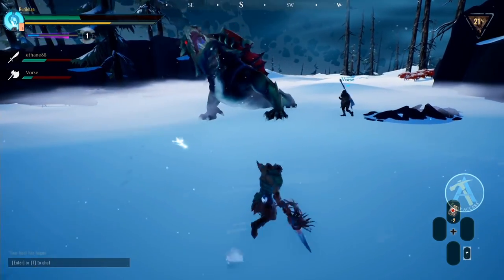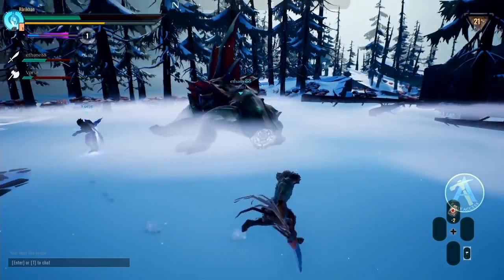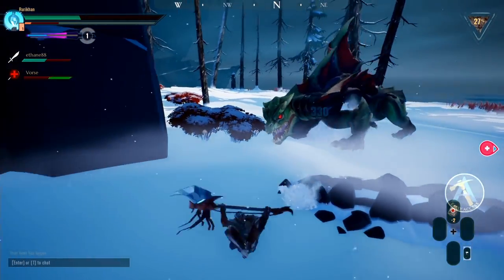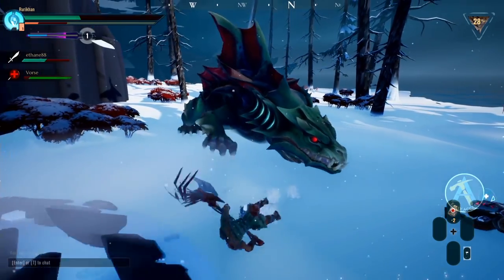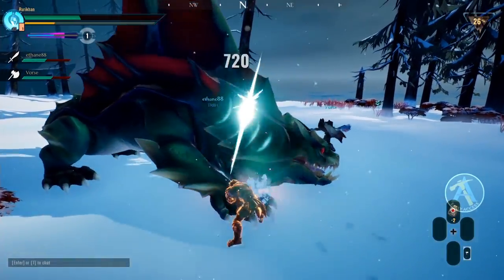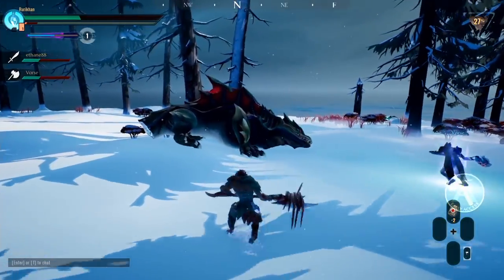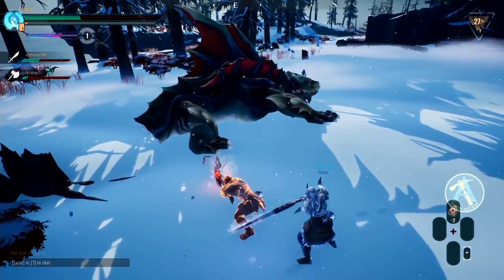You have to know when the openings are going to happen against the behemoth that you are fighting so that you can prepare and charge your attacks at that time. The special gauge on the Axe is a gauge that only fills if you land charged attacks, and the more charged those attacks are, the more gauge you will gain. Once you fill up the gauge all the way, you will be able to unleash one devastating attack into the behemoth which is going to deal massive amounts of damage.